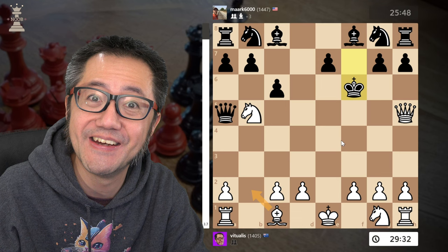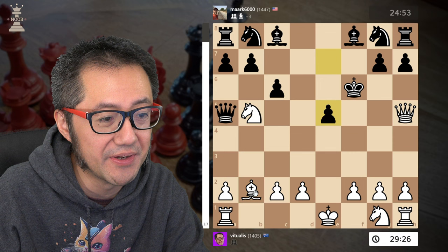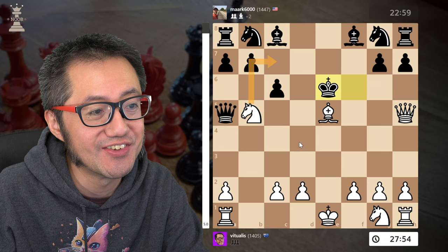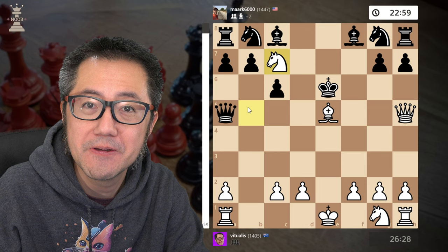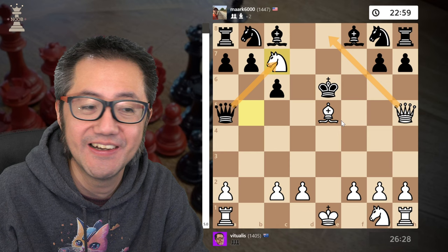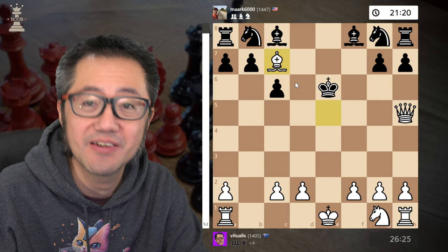We get to bring another piece into the attack: bishop to b2 with check. My opponent finds the best move, which is blocking the check with the pawn. But now we simply take another pawn — check. My opponent decided to move the queen to this square. Now I've got knight to c7 with check. If black moves any move other than capturing with the queen, I have mate next turn — mate with queen e8. My opponent had a long think, and they had to trade the queen for the knight. I take.